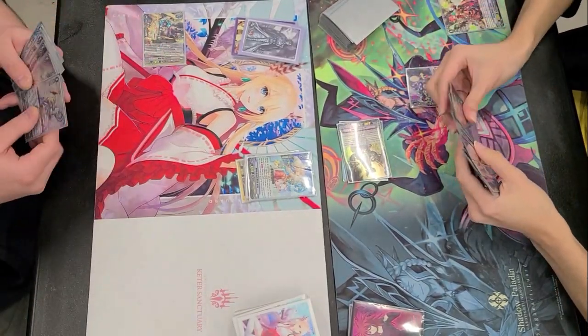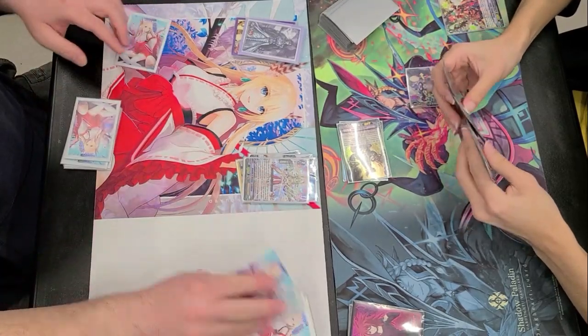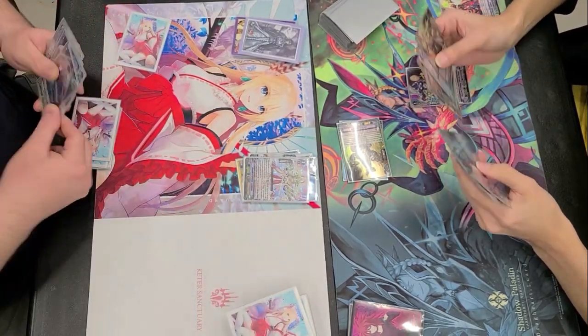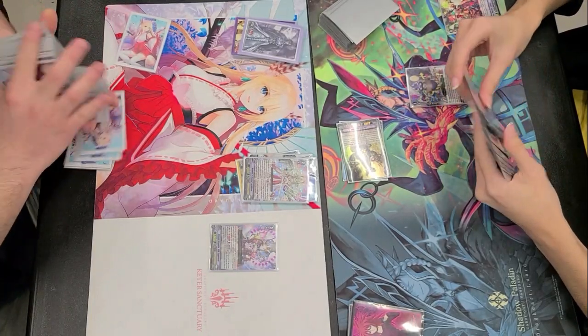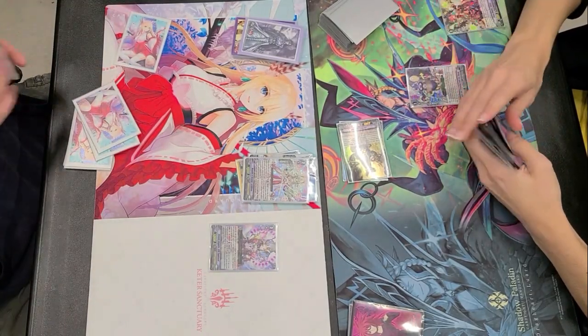Drive checking that Antaria, which is definitely one of the problem cards of not just the V format, but actually the Premium format as well. Anyways, going back to Ryuki, he is going to be riding into that Luri.